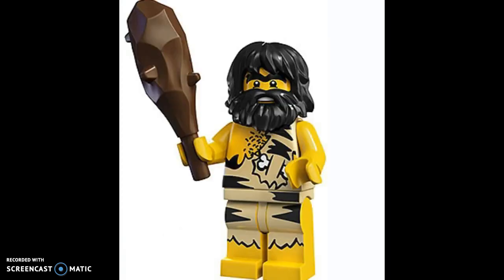Next up is the Caveman, which is another minifigure they gender-swapped later down the minifigure series line. Despite not being that useful, I have seen people do some interesting stuff with him. I do like his prints, despite there being no print on the side or back — that's a little bit off. But I do like his hairpiece; that's very useful if you want to do a homeless guy or castaway minifigure, Tom Hanks-style, you know what I mean.